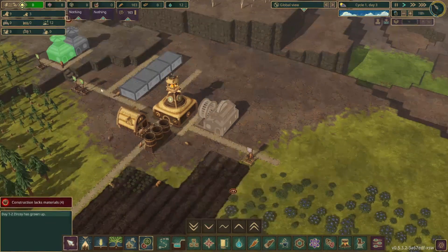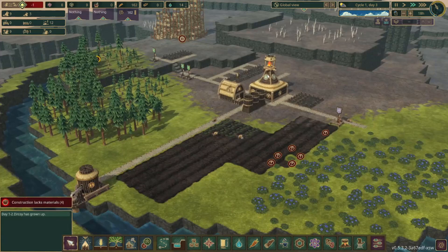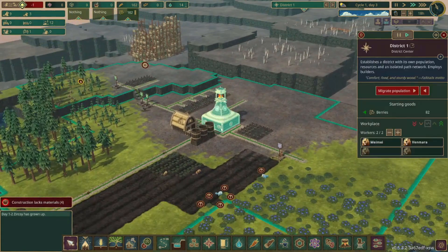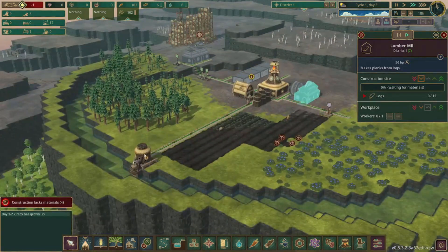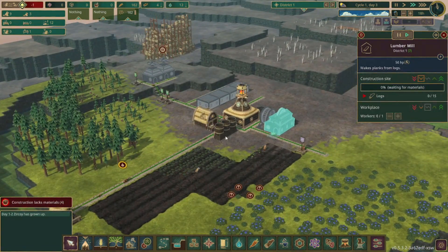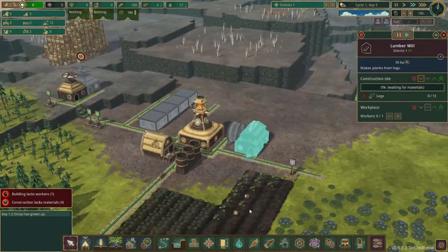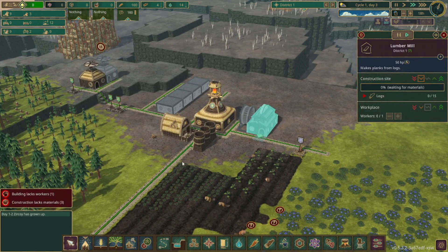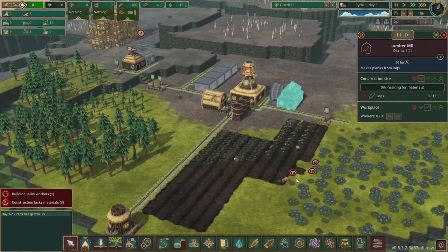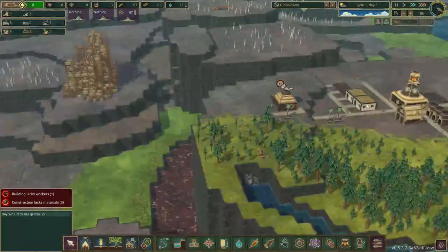We can reduce the priority of these — okay, now we can get going a little faster. So we have some of the basics: the well, most importantly the water pump and the farmhouse with a little bit of water storage, and then getting this inventor's hut set up and the housing. Then we can get a campfire soon — not really worried about that quite yet. Beavers are just chugging along making the houses.